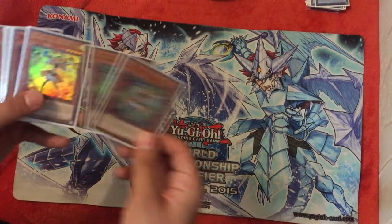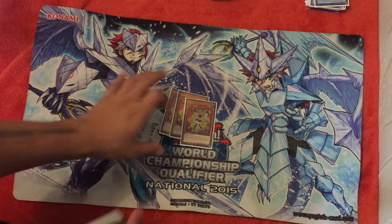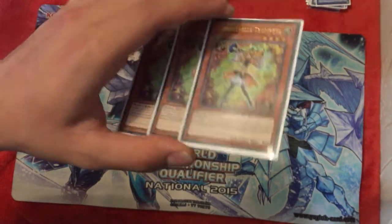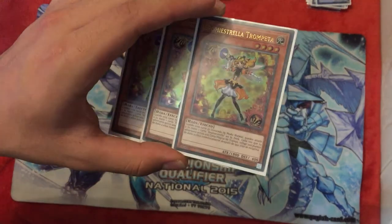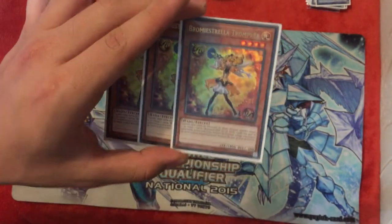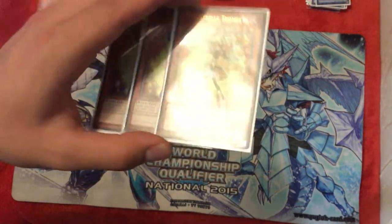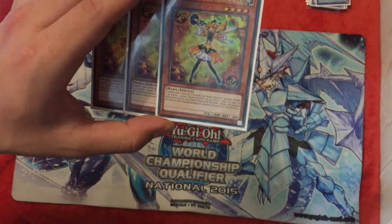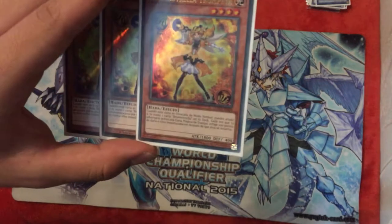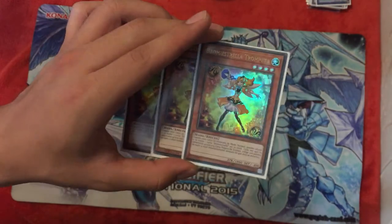Obviously I go with 3 Trickster Candinas, the searchers of the Trickster deck. I think they are pretty good because they can search whatever you need, either a monster or a Trickster card. And also you can recycle it a lot, so I think it's pretty good and has a good attack. It also has a secondary effect that's pretty good against decks like Altergeist, Paleozoic, or even Pendulum.